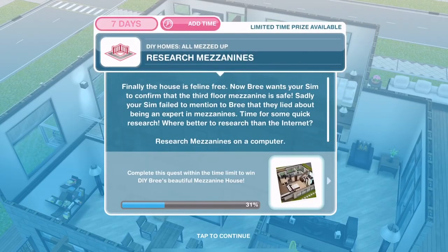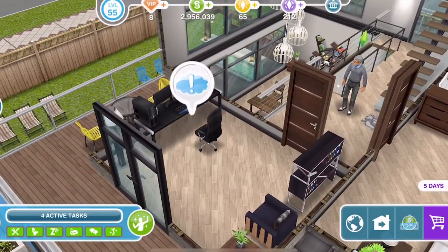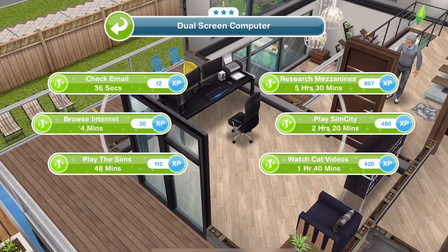We finished shooing away the cat. Now we need to research mezzanines. Bree wants your Sim to confirm that the third floor mezzanine is safe, but your Sim failed to mention they lied about being an expert. Time for some quick research — research mezzanines on a computer. We've got a computer already in this house, a three-star computer. We need to research mezzanines for five hours and thirty minutes.